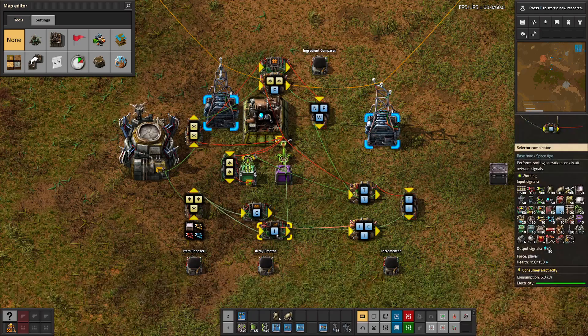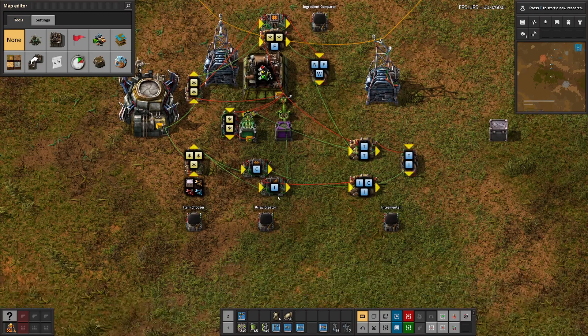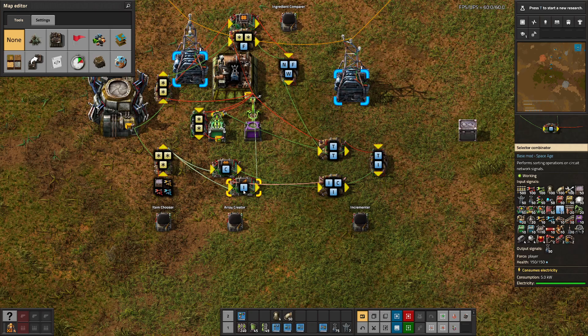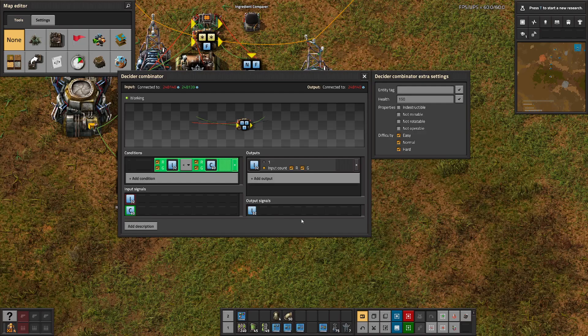From that we create an array, where we count the number of signals in the array and also select an input from the array using index I. So if we have 40 items to craft, we have an array size of 40, and I will increment one through 40, then reset. That brings us to the incrementer, which increments every five seconds, increasing I until it reaches C, then resets back to zero.